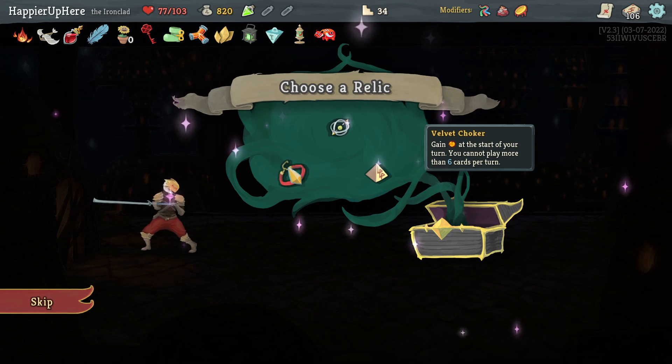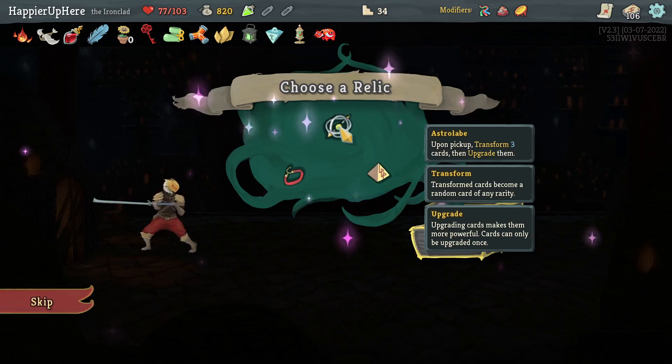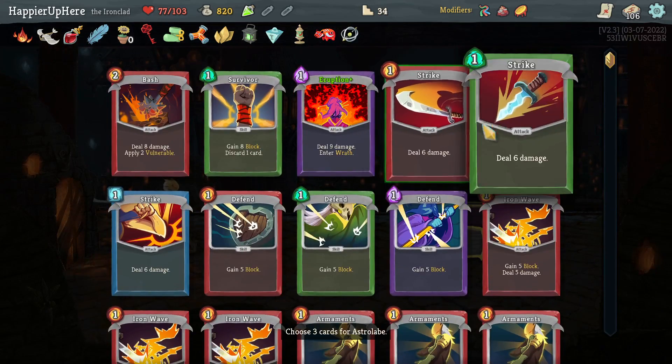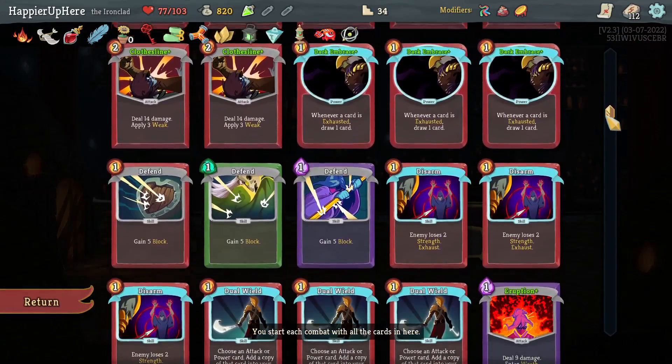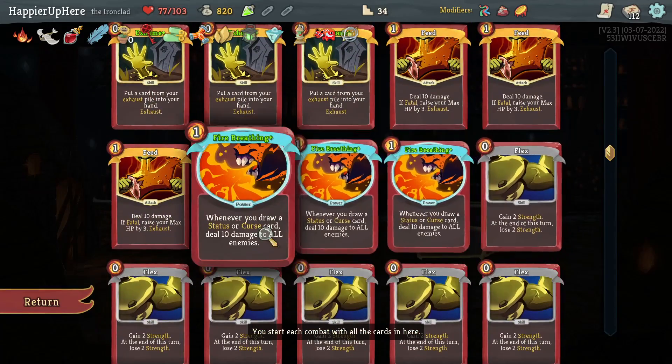I don't think this is a Runic Pyramid deck or a Velvet Choker deck — I guess it has to be an Astrolabe deck. I can pick up and transform three cards and upgrade them — that's actually not a bad idea; might give me other collector bonuses. Let me transform all the Strikes here. Got three copies of Dark Embrace, three copies of Exhume, and three copies of Fire Breathing.